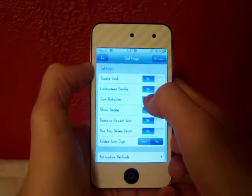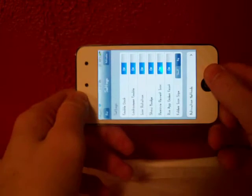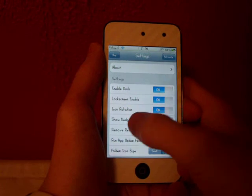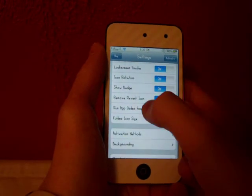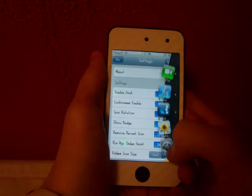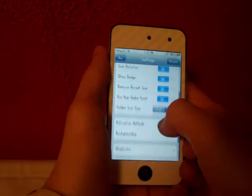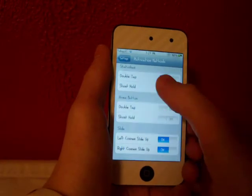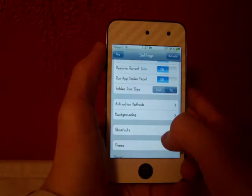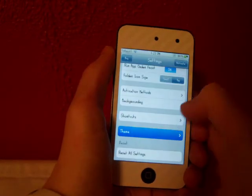You can have icon rotation so when your device is in landscape — like when you're playing a game — you can do that. You can show badges, like mail — I have one mail right there. You can remove the recent icon, run the most recently used app on top, and have a folder icon. You can change the size and set the activation method — mine is double tap the status bar. The shortcuts will always show and you can edit and add those.